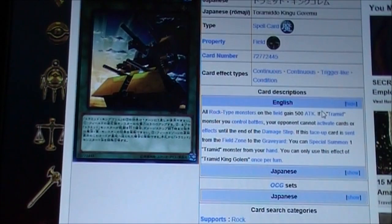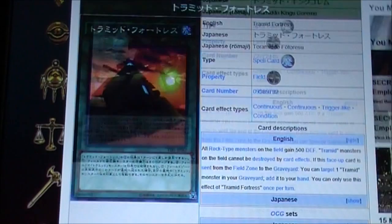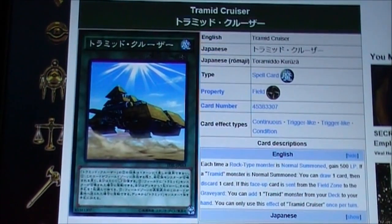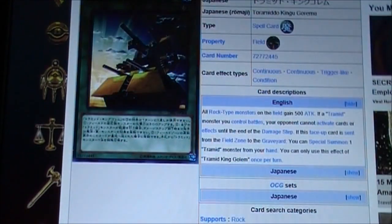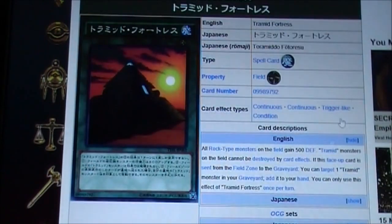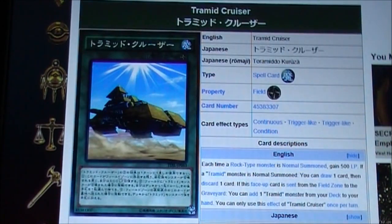So to summarize the field spells: Tremid Fortress gives 500 defense, Tremid King Golem gives 500 attack, and Tremid Cruiser gives 500 life points. King Golem prevents your opponent from activating card effects until the end of the damage step during battle. Fortress means your monsters cannot be destroyed by card effects. And Cruiser lets you draw and discard one card.